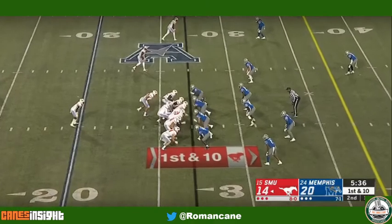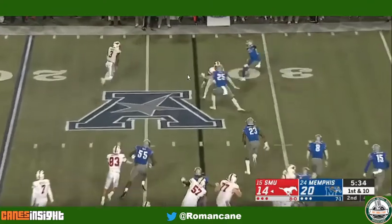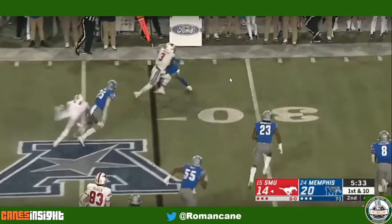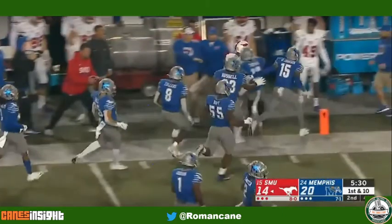Watch the way the offensive line fires off the ball. Watch the way the running back is carrying downhill — he's expecting the ball if he gets it. And there it is. He had the leverage. There's the block. Just make one person miss — that's all your offensive coordinator and your offense is asking you to do. You make that happen, easy first down on first.